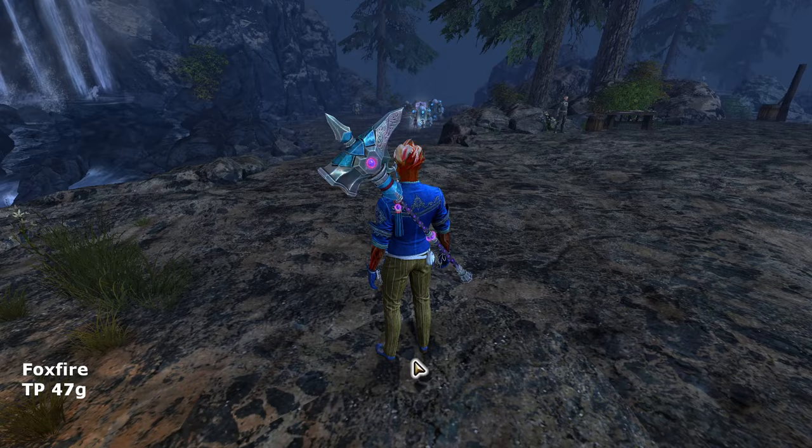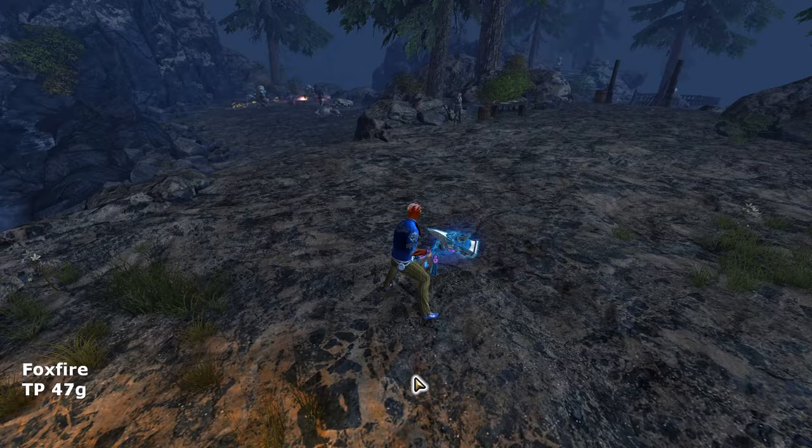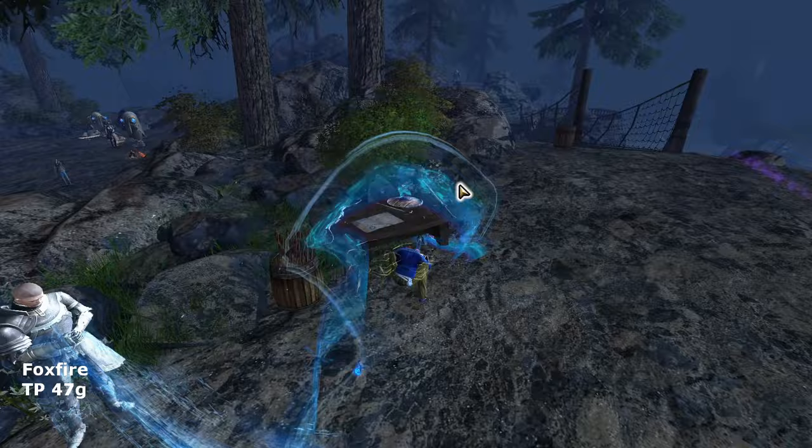The Fox Fire Hammer is another great-looking skin. It has Canthan blue themes and design with some pink sprinkled into its appearance. The on-draw blue fox fire effects and very visible blue trail go well with the Catalyst's elemental effects, especially in Fire Attunement. Because the orange fire and blue trail contrast each other, it becomes very eye-catching. The trail becomes complementary in water and air attunements and looks good in Earth too.